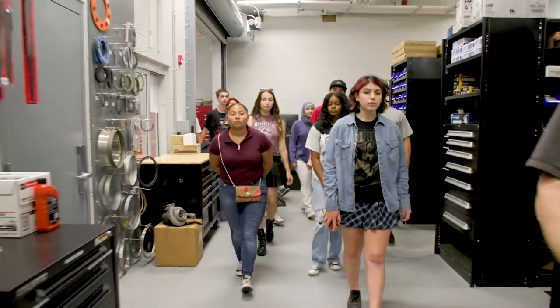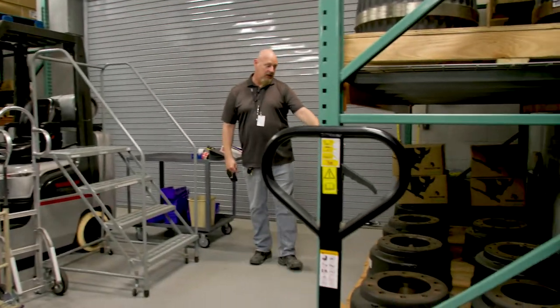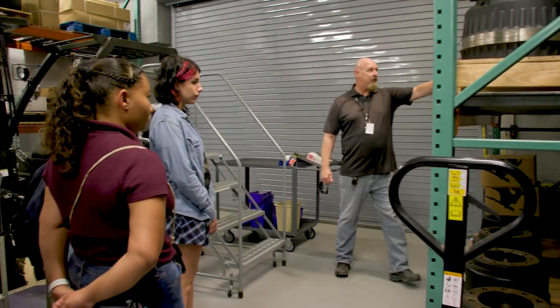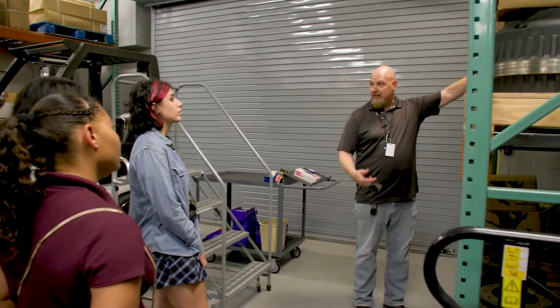These are the brakes on the buses, right here. Each of these pallets is designed for one brake job. That's the way it's set up. This one here would be your rear brakes or front brakes, with the pads and everything that goes with it.